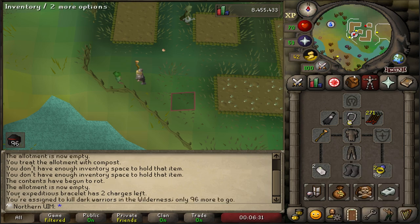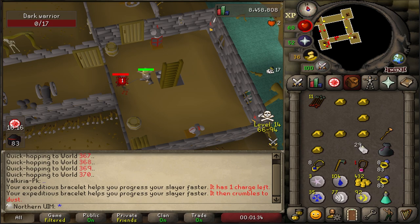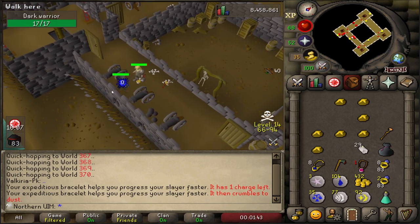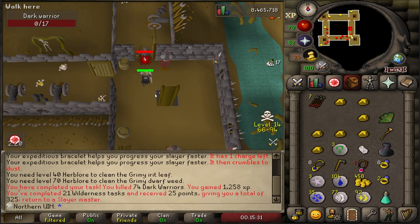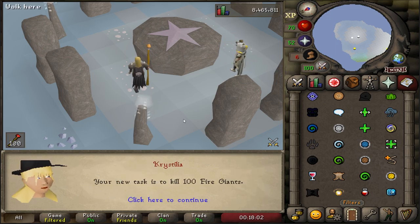Speaking of Slayer, do we currently have a task? We do. It's Dark Warriors. My next main goal on this account is partially related to Slayer - I'd like to get 85 combat, which is the last requirement I need for Dream Mentor. I am currently melee based, so this isn't a particularly fast way to gain combat levels, but while I'm doing this I am inching closer to several longer-term goals. And that's task completed. Dark Warriors continues to be a very boring and uneventful assignment, and that's why they're one of my favorites. Next task? Fire Giants. That's really interesting - we have killed these before, but not on a Slayer task.